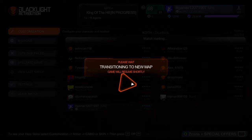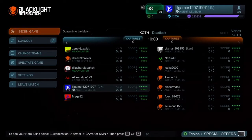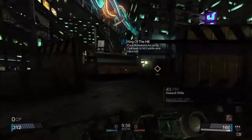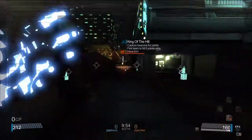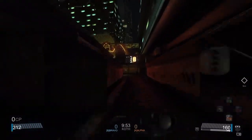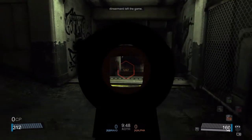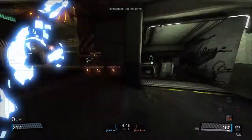We seem to have someone of a pretty high level in here — Prestige one, level 79, 72 — and he's on the other team as well. Let's see what damage this person is able to do. Let's go ahead and pick up some easy kills right here for anyone that's going to come down.